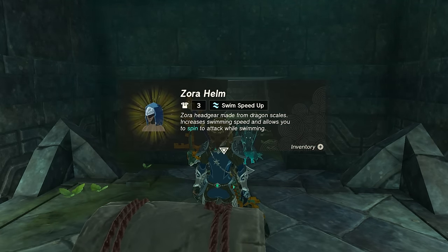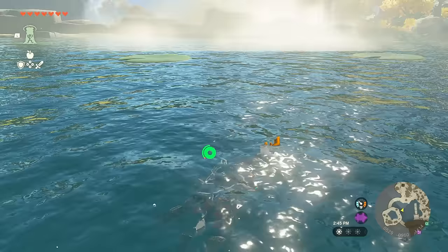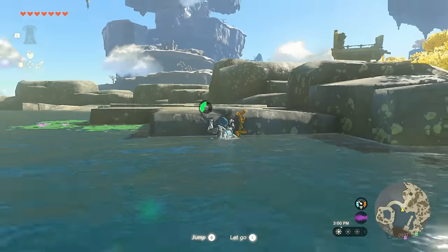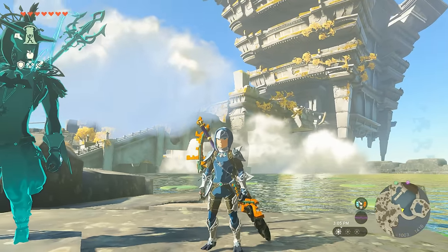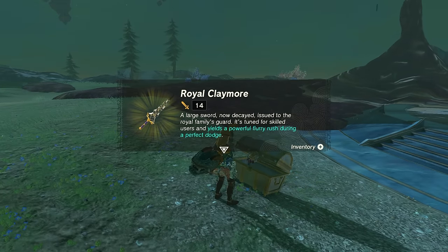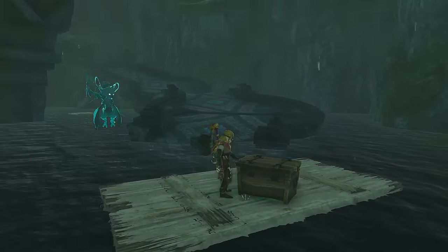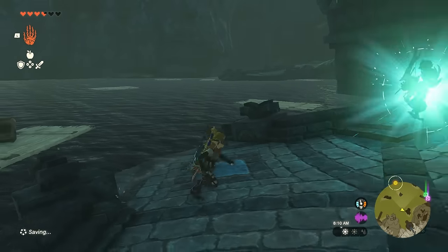Besides increasing your swim speed significantly and letting you swim up waterfalls, the helmet also lets you do a spin attack while swimming, which can come in quite handy. Not only does it deal damage, but it also boosts you further, and you'll notice you can speed through entire lakes with a much more efficient stamina consumption. The armor looks really great, comes in relatively early, and you get other benefits from that quest as well — including the Royal Claymore from a golden chest after defeating a certain boss during the main quest to help Sidon. There are also plenty of Zora's shields to find in chests during the underwater areas and upper sky islands, so totally worth checking all these locations out.